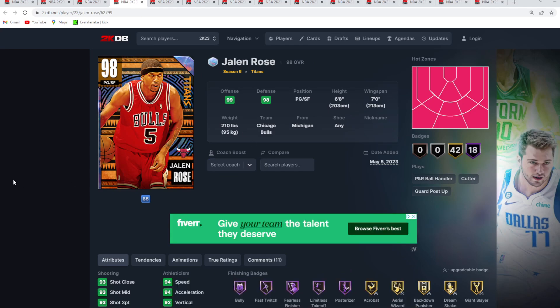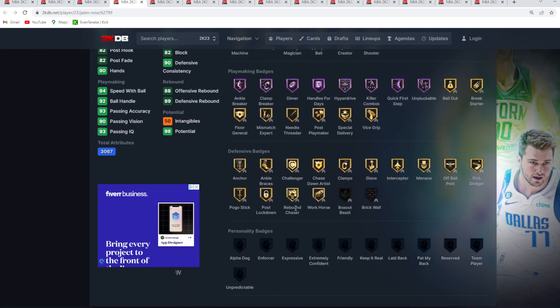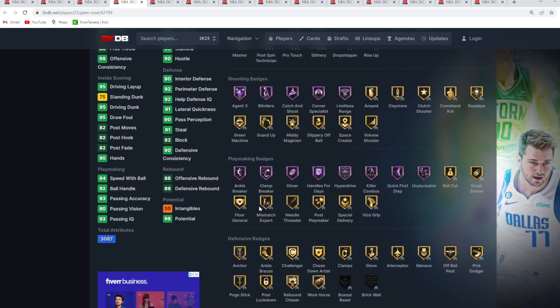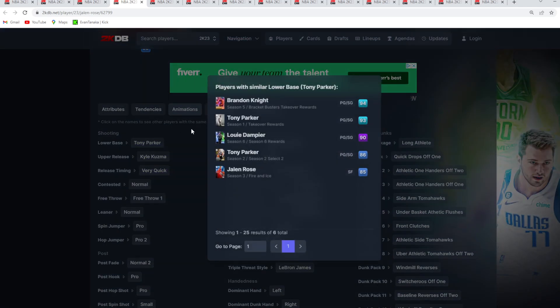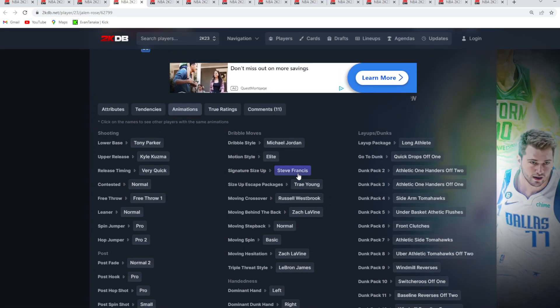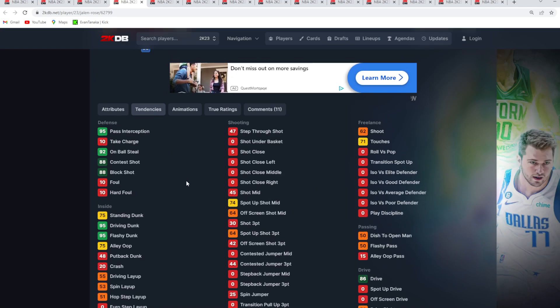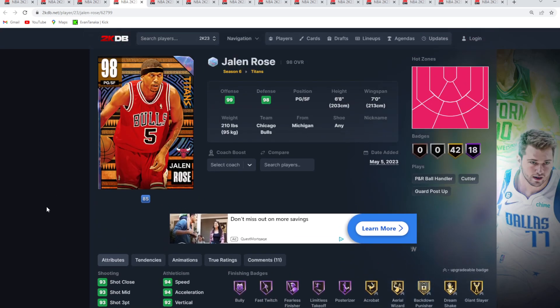At number 3 is going to be the Opal Jalen Rose — a way better card than even I expected, even though I knew he was going to be really good. He's got 60 total badges, which is amazing. He's a 6'8 point guard with a 7-foot wingspan, and his stats are all-around great. The only thing holding him back is the defensive Hall of Fame badges. Animations-wise, he's got the Tony Parker base with the Kyle Kuzma upper on very quick timing. He's got the best dribble sigs in the game with the Steve Francis size up and the Trey escape, quick drops off one, and front clutches. They even gave this card elite defensive tendencies with a 92 on-ball steal tendency, plus high contest shot and block shot tendencies. Jalen Rose is debatably a top-five point guard in the game, even with those gold defensive badges.